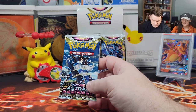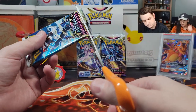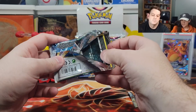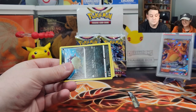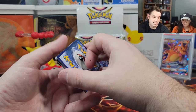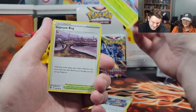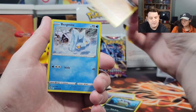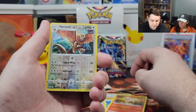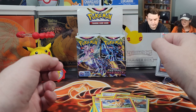Pack number five — we've got to get something good. We need double hits to make up for those last packs with all the duds. Water energy, electric. Choy, Yanma, Mega Jaws — Hisuian Qwilfish, Hisuian Growlithe, Bergmite — I'll go with that — Rufflet, Ponyta. Reverse holo Noctowl and a non-holo Rapidash. It's a dud, but I love that Rapidash art — it's really nice.